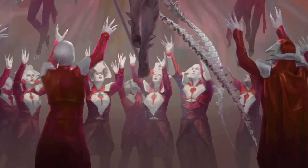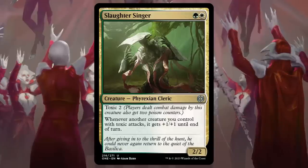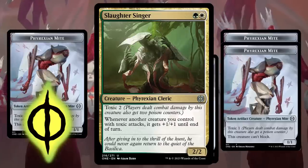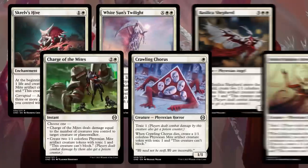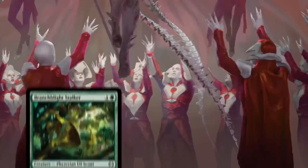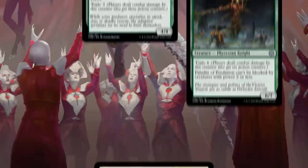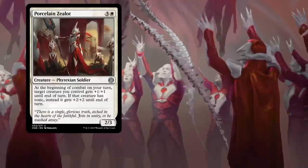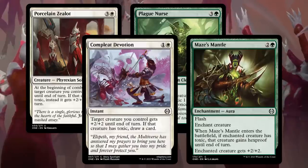There are few things in the world more toxic than an MMORPG community, but Green-White is one of them. Slaughter Singer makes it clear that our goal is to go wide with mite tokens and try to kill the opponent with the dual threat of poison counters and overwhelming numbers. Green doesn't have any mites, but that's okay because white has enough for both of them. What Green does have is a selection of creatures with higher toxicity levels: Branch Blight Stalker, Venomous Brutalizer, Tiranax Atrocity, Paladin of Predation. Any of these are excellent targets for your Flenzing Raptor, and there are several other ways to reward your creatures for being toxic. Porcelain Zealot pumps them into must-block threats, Plague Nurse increases their toxicity level, and Complete Devotion and Maze's Mantle protect them from harm.